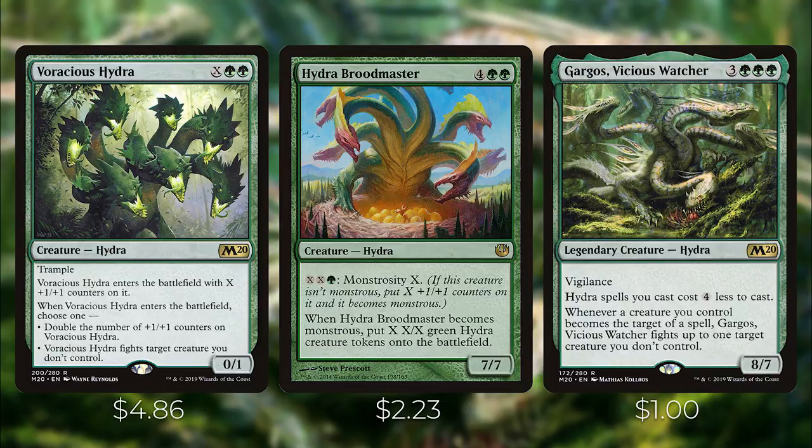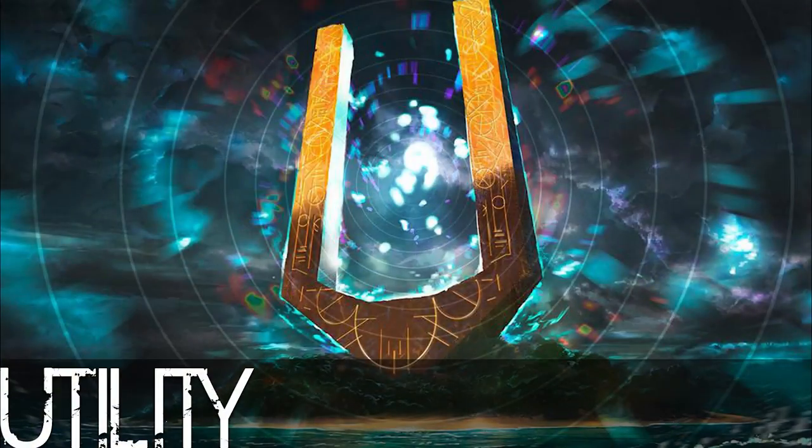Hydra Broodmaster is a very powerful card even without X in the mana cost. Then we have Gargos, Vicious Watcher — the original hydra lord from M20. It has vigilance and hydra spells you cast cost four less. Whenever a creature you control becomes the target of a spell, Gargos fights up to one target creature you don't control. Zaxara has largely taken over as the hydra commander, being more powerful in my opinion. Next, let's go over some of the X spells that don't really fit into other categories.